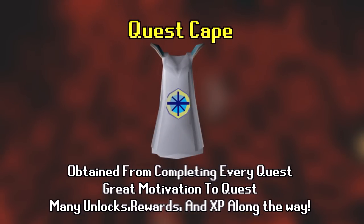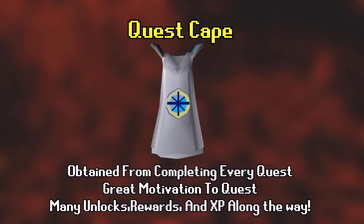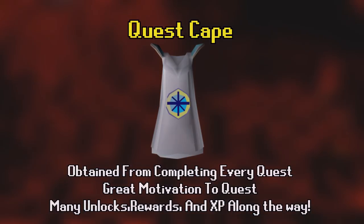Number 9 is the quest cape — or rather, the goal of completing quests toward it. I don't mean you need the cape itself, but it's a great goal because it motivates you to complete every quest, unlocking tremendous content, perks, XP, and rewards. Since the release of the Quest Helper plugin on the RuneLite Plugin Hub, questing has never been easier — it shows you where to click, what to bring, and what to say in dialogue. I have about 98% of quests done and I never would have without the quest helper, so stop being lazy and do your quests.